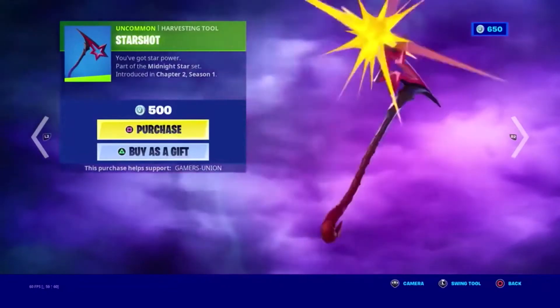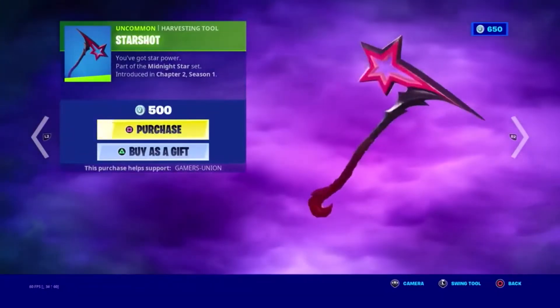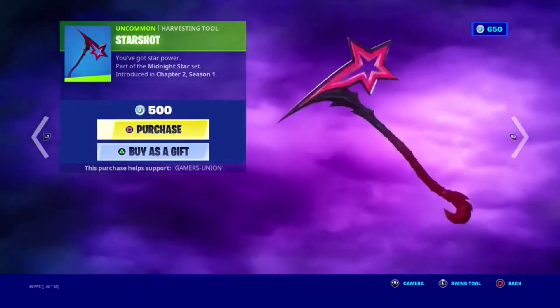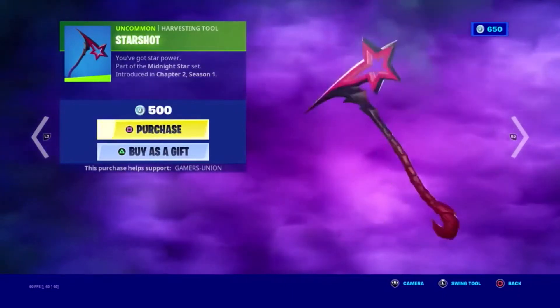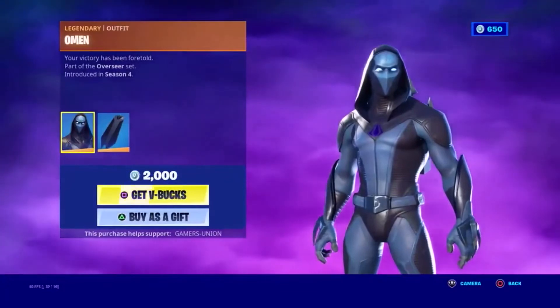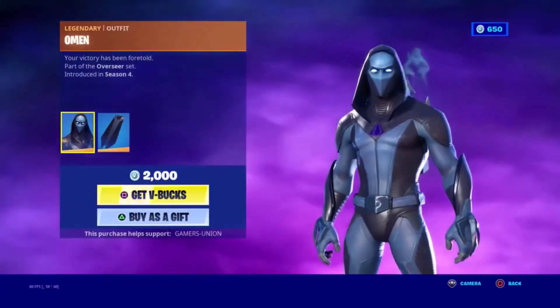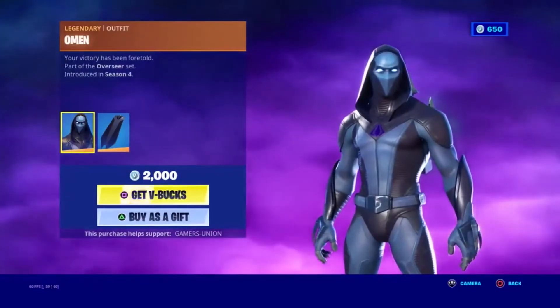Uncommon Harvesting Tool Starshot. You've got style power. Part of the Minute Star set, introduced in Chapter 2 Season 1, 500 V-Bucks. Legendary Outfit Omen. Your victory has been foretold. Part of the Overseer set, introduced in Season 4, 2000 V-Bucks.